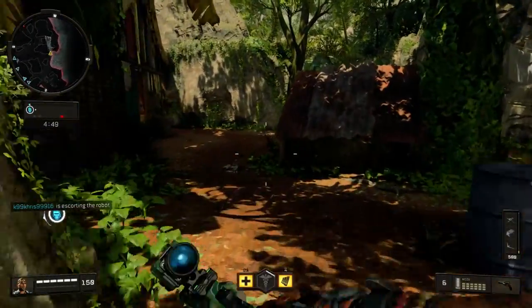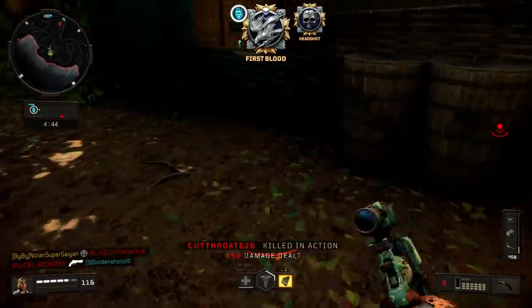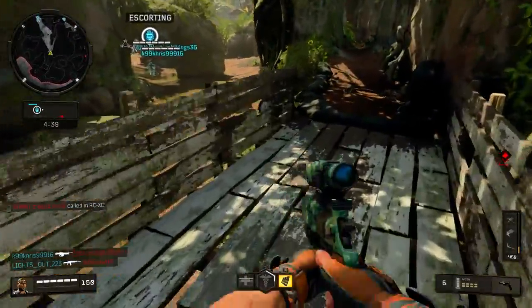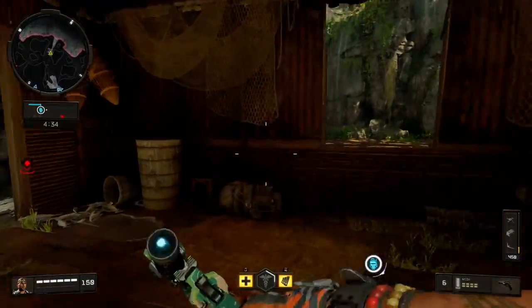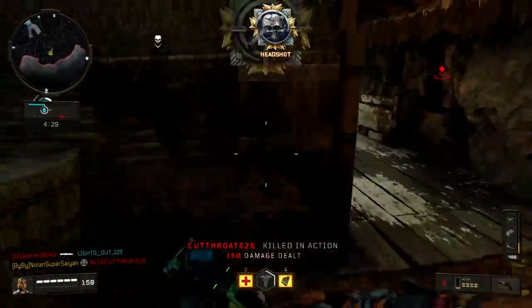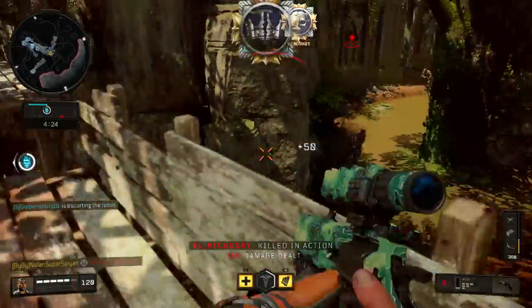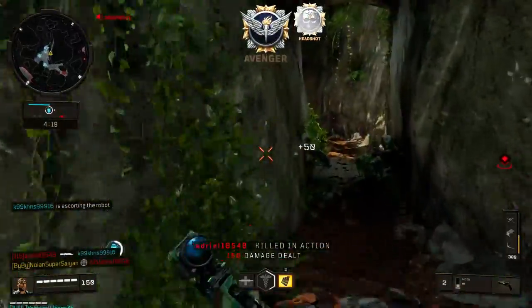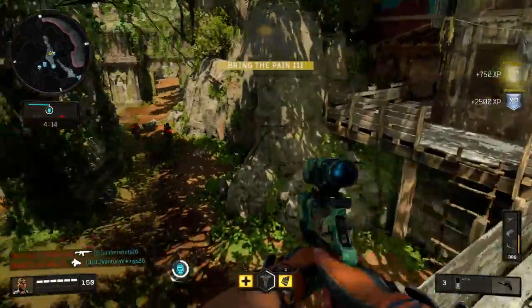Safeguard is now out in Black Ops 4. I want to see what's the fastest way to disable the robot — you get 150 points for doing so. I'm going to test three things. I already know the answer but I'll show the testing. I've seen some false information on the internet, including from one of my favorite YouTubers, who said headshots don't matter and that FMJ doesn't affect the robot.